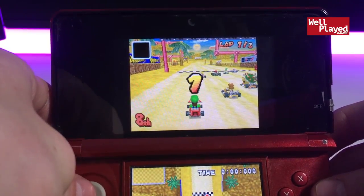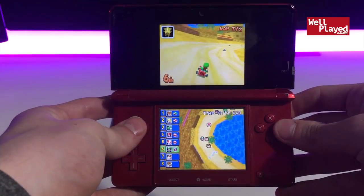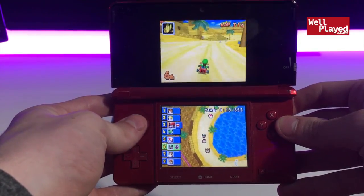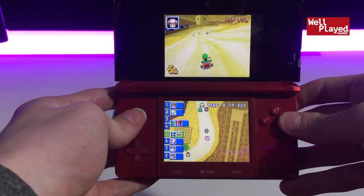Jumping into one of the races here, let's see what we can do. A cool feature I've already noticed about this game is how they use the Nintendo DS' two screens — they've got the map on the bottom half and the race going on at the top half.